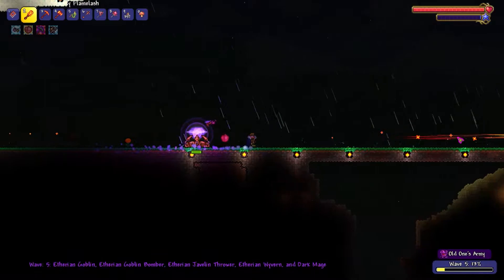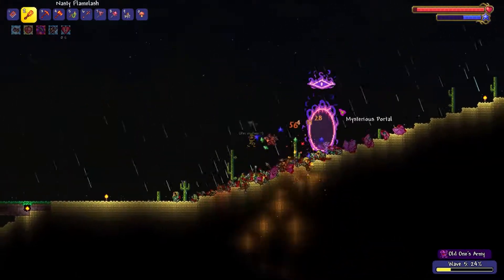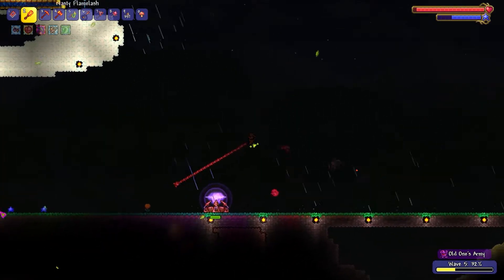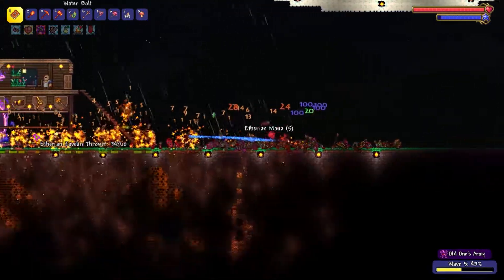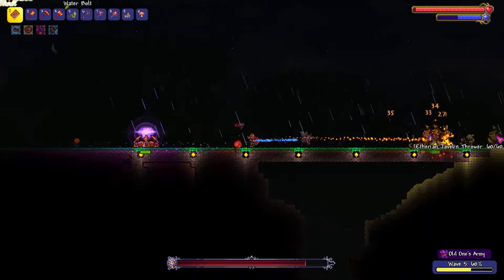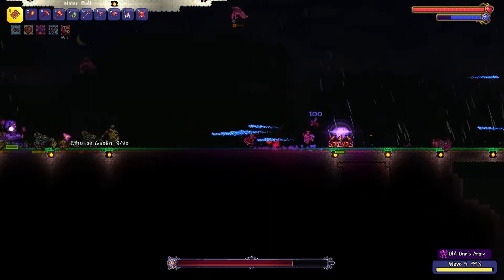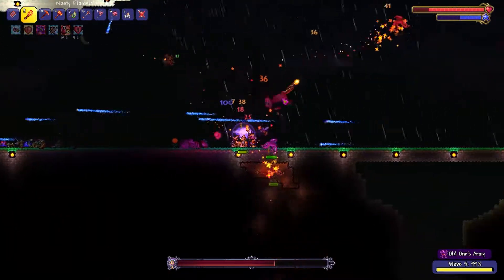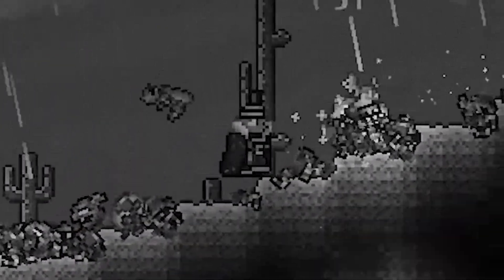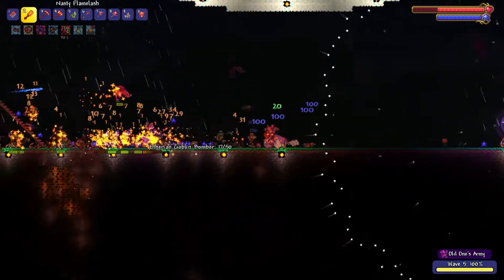Playing on master mode and expert mode — it's much nicer and more enjoyable, with things like the shield of Cthulhu. You can get a mount from the Dark Mage. What I was saying earlier about fighting the Old One's Army right when you unlock the stage is actually weird and dumb — what I meant was right before you unlock the next tier, because that's when you're most powerful. As soon as you unlock any stage of the Old One's Army, you wanna fight it a lot. Just don't take strategies from me because I definitely don't make good ones.